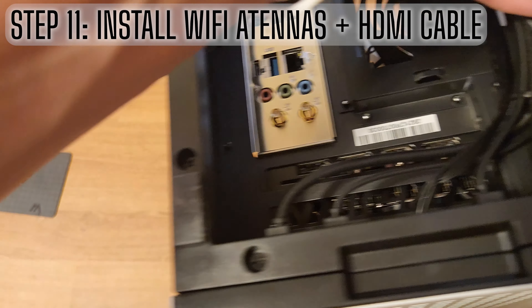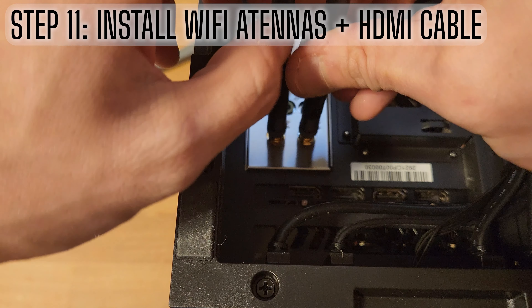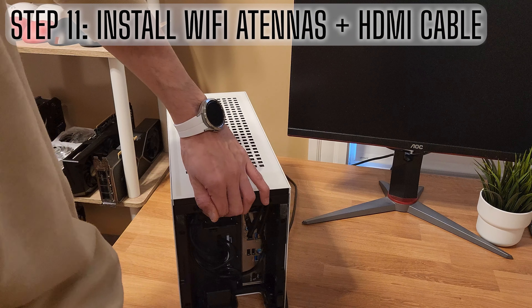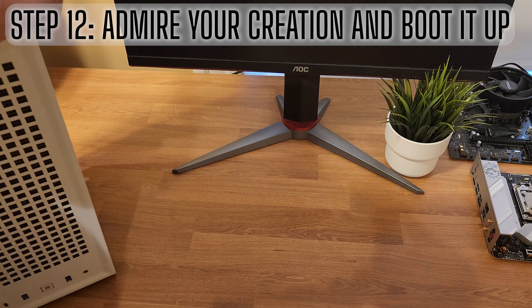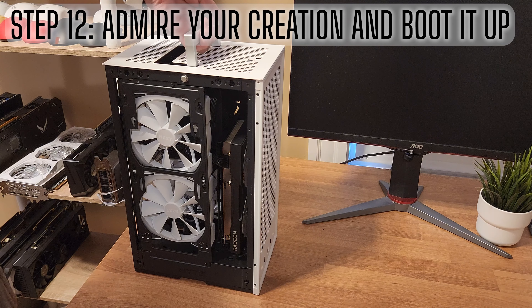Something you have to keep in mind is that the I/O panel is located on the bottom side of the machine. So I went ahead and installed the Wi-Fi antenna and connected my HDMI cable before standing the PC up. Here is the semi-finished build, complete with a slick carrying handle for ultimate portability.